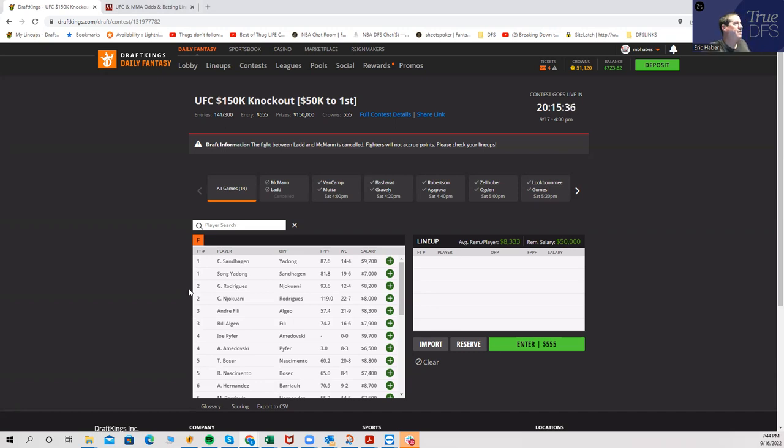If you want to play GPPs, even if you want to play 150 lineups, you are going to have to take stands somewhere. You can't just play everybody, and you are going to have to take stands against some good plays. The ownership is sort of spread out, so it's not easy to say this is going to be the lowest owned, because they're all going to get some degree of ownership except for a couple of exceptions.